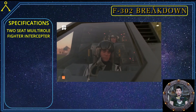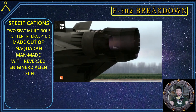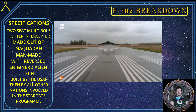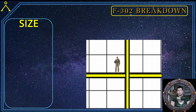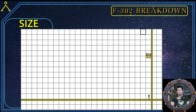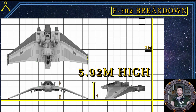The F-302 is a two-seat multi-role air and space fighter interceptor that is 100% man-made with reverse-engineered alien technologies built right into the craft. The F-302 was initially constructed by the U.S. Air Force but is possibly now built by all Stargate participating countries on Earth. To accurately work out the size, a grid of two-meter squares with a six-foot-two (1.88 meter) tall pilot was used for scale. The F-302 has a length of 14.26 meters, a width of 26.17 meters, and a height of 5.92 meters.